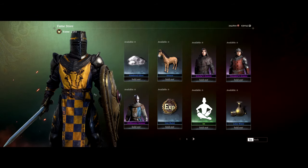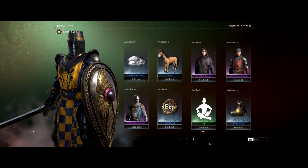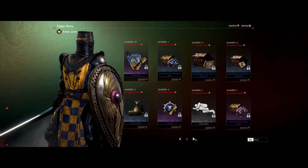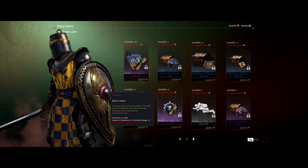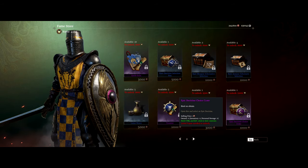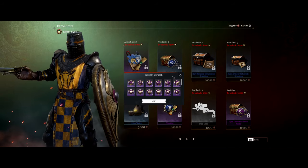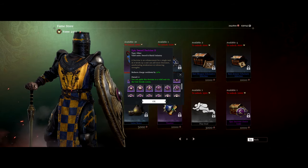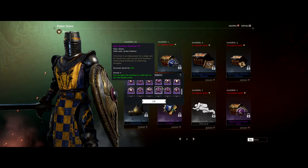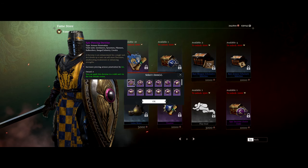The Garrison Quartermaster will also have a couple for you to buy. Over here I've got five I haven't bought yet. You can also get them from this crate — I had three last season. Don't make the mistake my buddy did and not realize you can scroll down the crate — he thought he only had the top two lines to choose from.